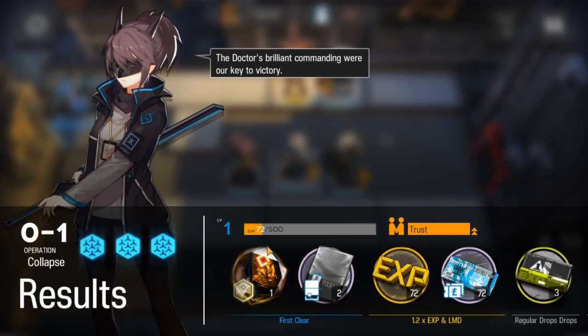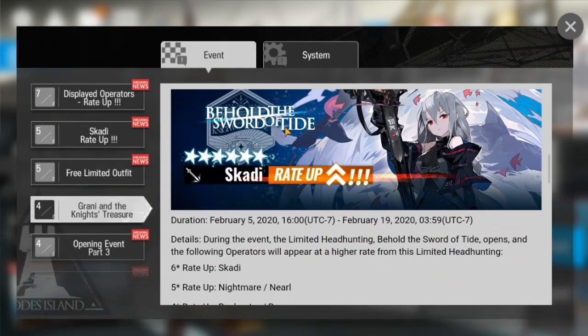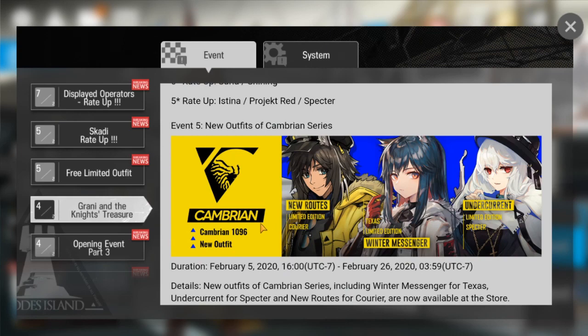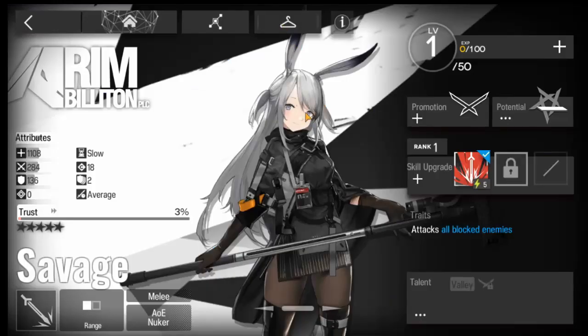You also get originite when the game does maintenance — they sometimes give you originite then. They also hold official events, and if you participate in those you can get some originite as well. A good value for your originite is usually in the shop — there are milestone level packs you can buy there. Up to level 50 you get good value, but after level 50 it gets diminishing returns. Afterward, it's mostly saving for skins for the characters you want.